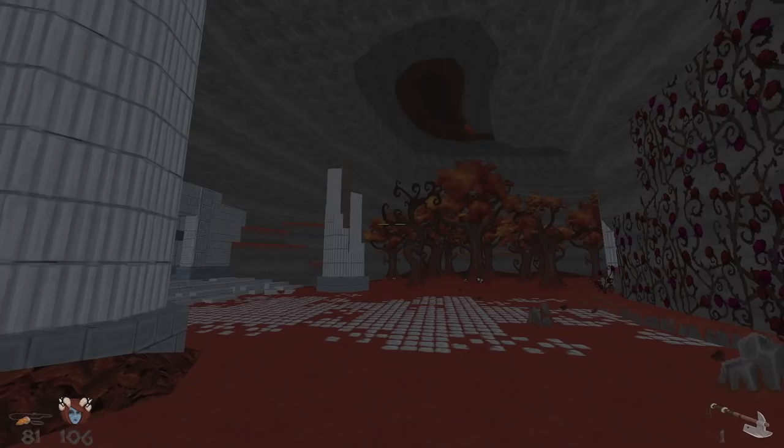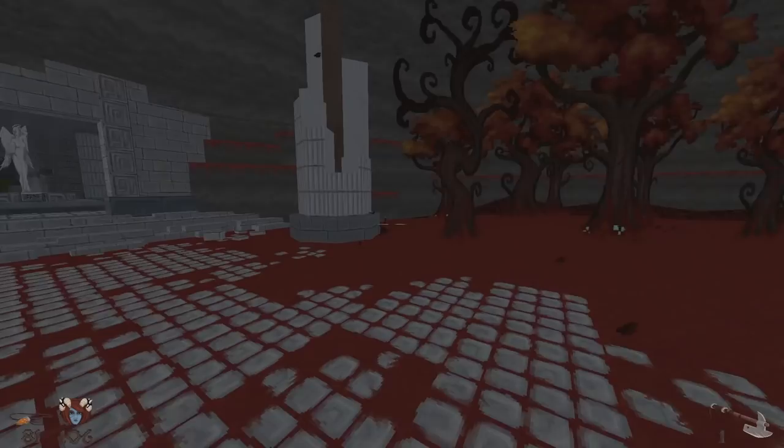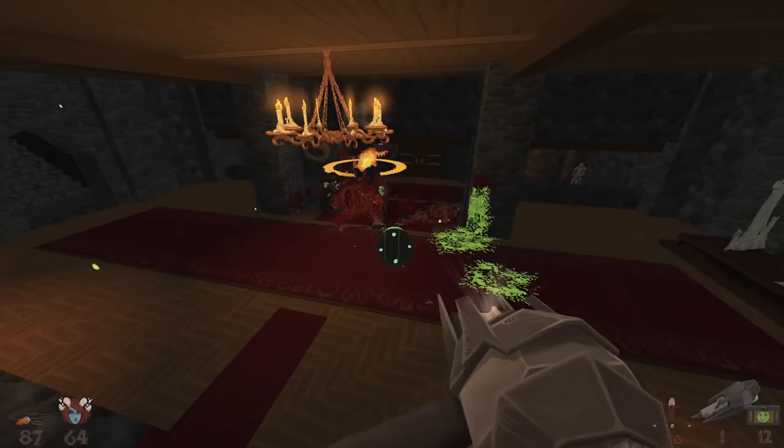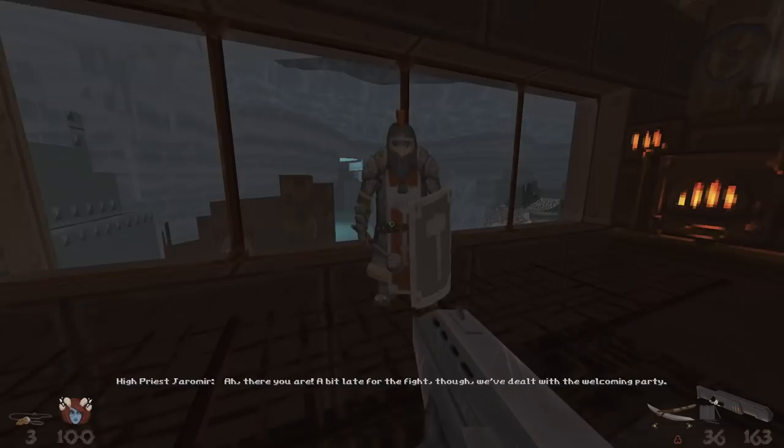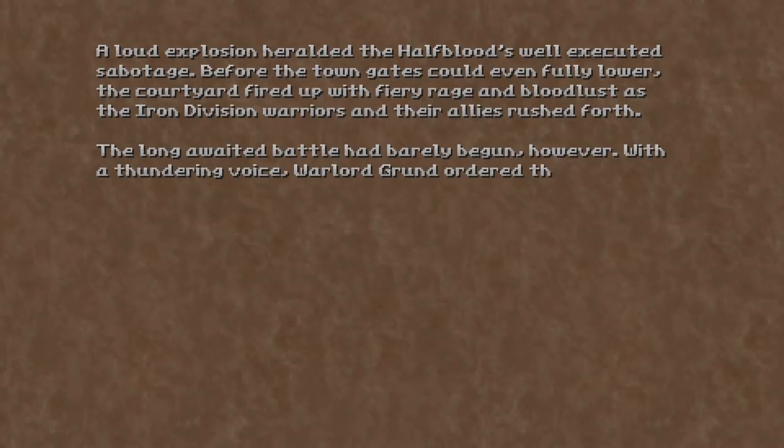Bloodright picks up where Crystal Heart left off. Xan, still hot on the trail of the treacherous elf Nithril, has left her underground home and found herself on the surface world where the armies of hell are making the lives of surface dwellers a living hell. It's not long before Xan meets up with the Iron Division stationed on the surface, joining their desperate last-ditch effort to quell the plague of demons once and for all.